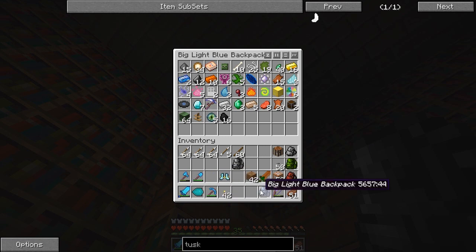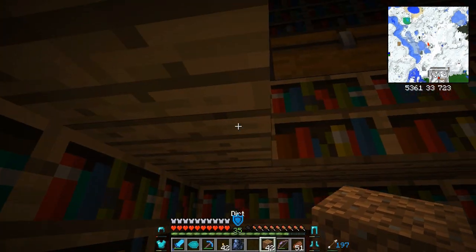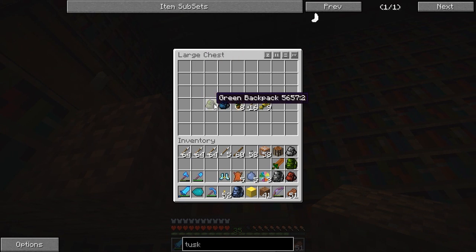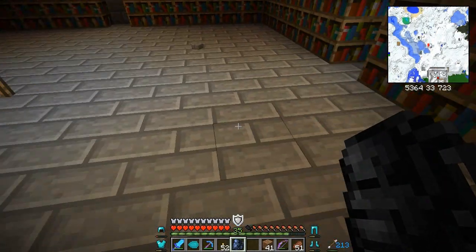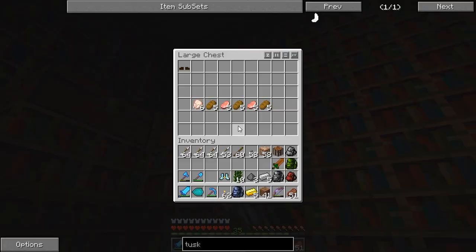We'll take the big light gray backpack because it's a big one. We're gonna keep the cloud boots in our inventory because I want to wear them so much. What else - some bombs, some more backpacks, a sunflower seed - we'll take that, why not? We have a lot of stuff.